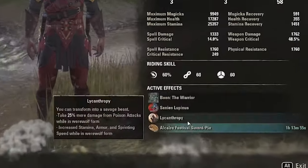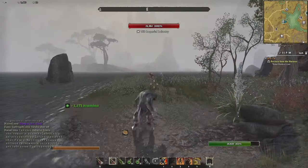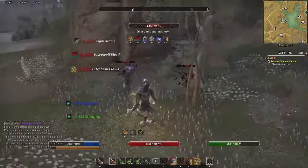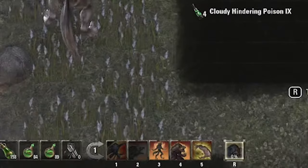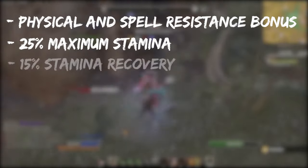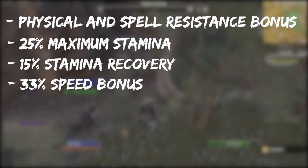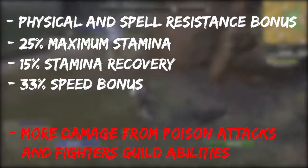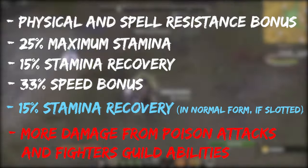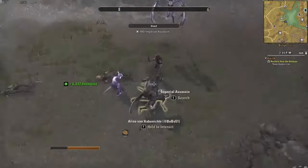Just like in Skyrim, your character can be infected with Lycanthropy and become a werewolf in ESO as well. Playing the game in this transformed state is a whole new experience after the regular class of your character, but it has advantages and disadvantages too. In Beast Form, you can only use the werewolf abilities. You will get a bonus in physical and spell resistance, gain 25% stamina and 15% stamina recovery. Your speed also gets increased by 33%. The downside of this state is that you will get more damage from poison attacks and fighter guild skills, but if you have the ultimate on your active action bar in normal form, your character will get a 15% stamina recovery bonus. So as you can see, Lycanthropy is stamina based, so it works better with a stamina build.